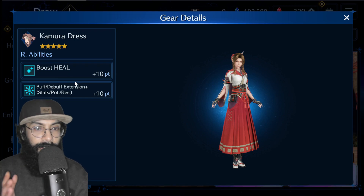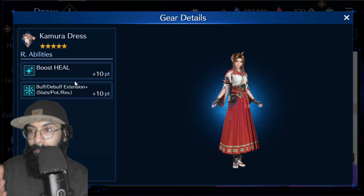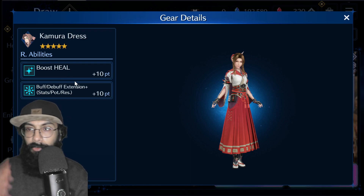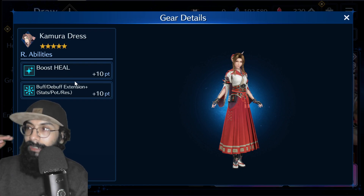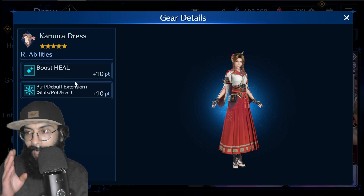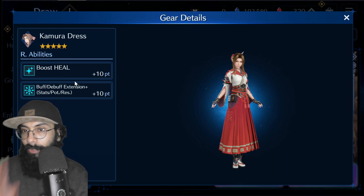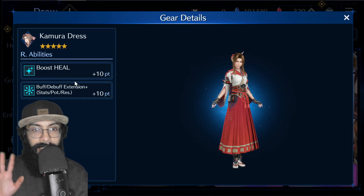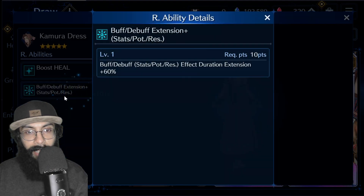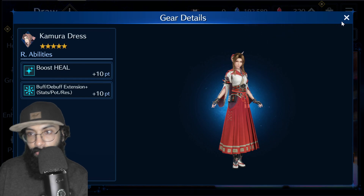To be totally honest, if you're a moderate spender or F2P, you'd still want healing in your team. If you're a big spender with OB10 weapons, you probably don't need her. But if you're a low spender or close to F2P like me, healing, buff, debuff, and duration extension at 60 percent are still very much needed.